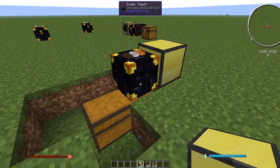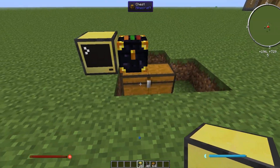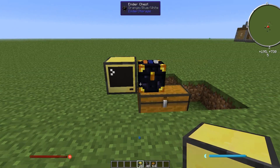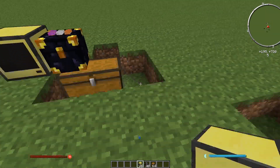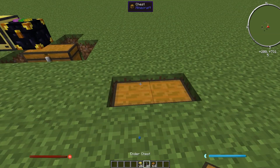That literally just emptied those two basically full ender chests and moved the entire contents down into the chest underneath. So you can put whatever inventory you want underneath the ender chest for it to deposit items into, and the whole thing is just managed by the computer.